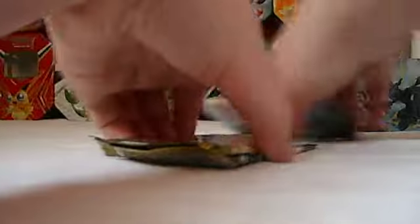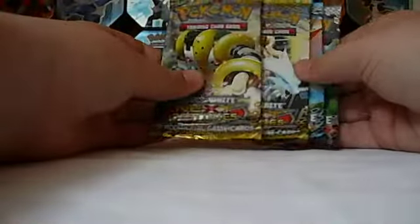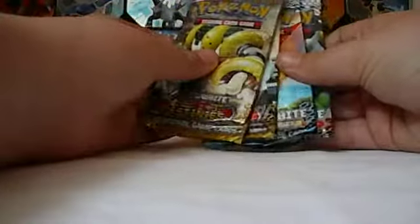Online code. So I can unlock the Zekrom — I'll use that on a deck online, because I have a couple electric decks. And then what do we have? Two Legend Gigas, two Next Destinies, Noble Victories, and Emerging Power. So we'll go from oldest to newest.